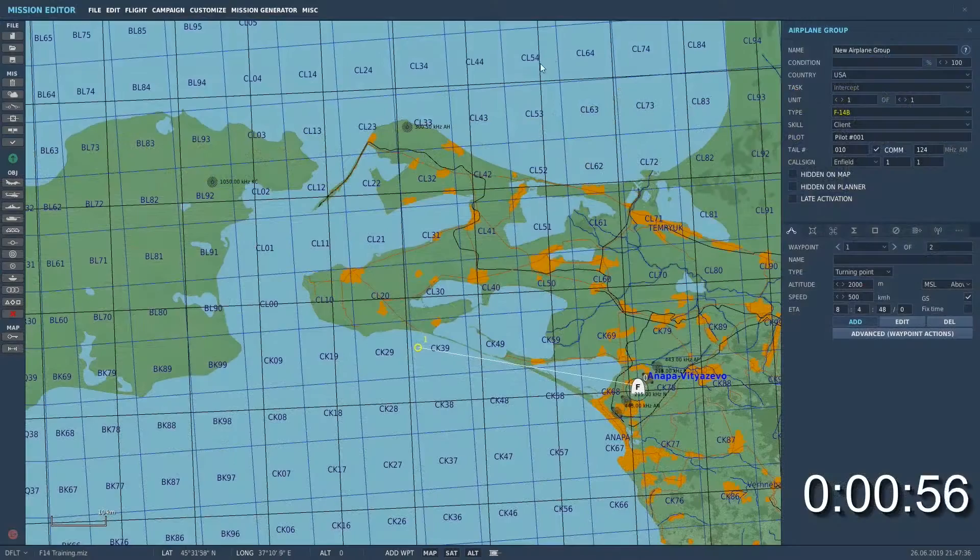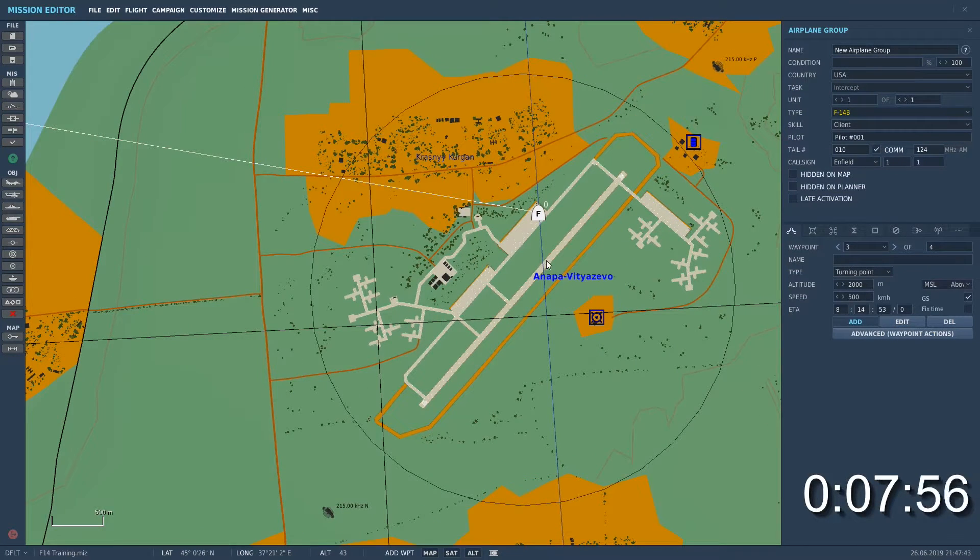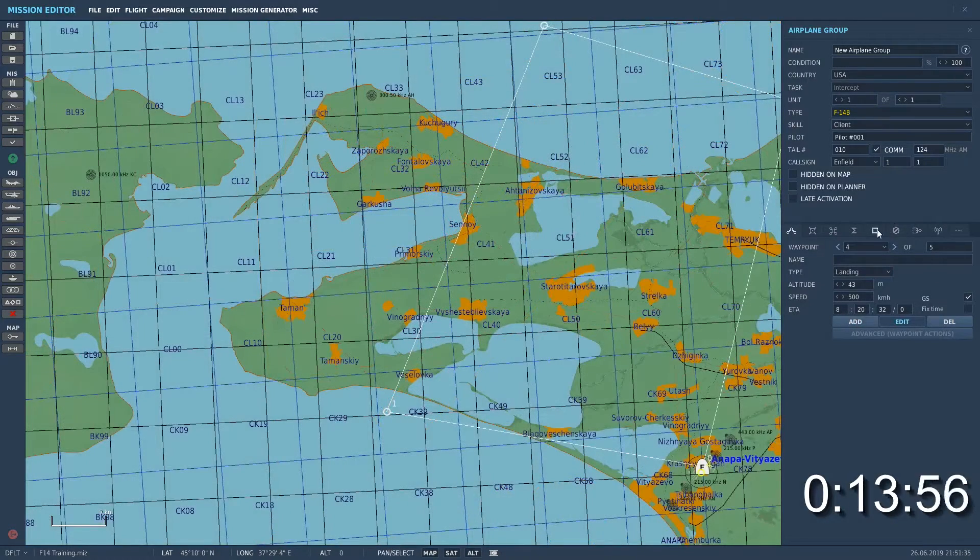First we'll show you how to enter waypoints from the mission editor. For the F-14 you can create up to three standard waypoints or steer points. You may also set a fourth waypoint as your landing waypoint, which becomes your home base in the F-14. Now select the navigation target points box and select add.